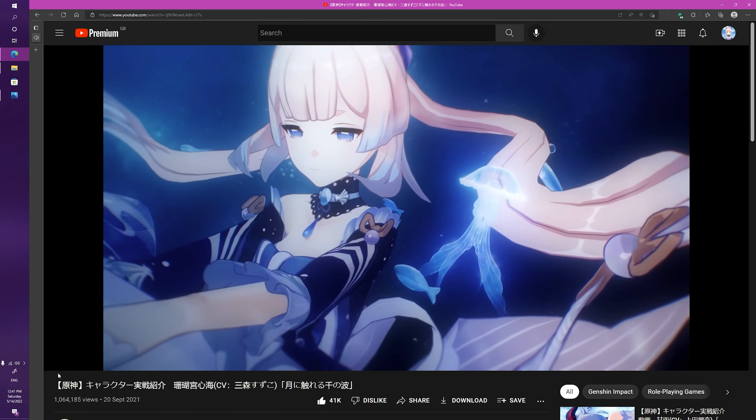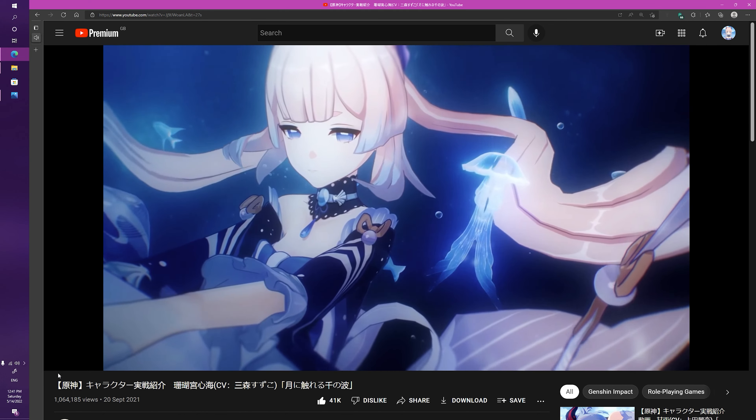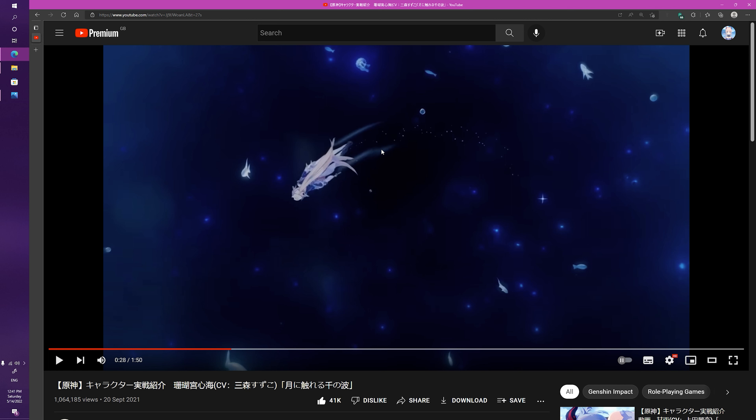Something I want to point out here: you can see Kokomi jets up to the surface, and this is on my wish list. I want Hoyoverse to create an underwater cavern for us to explore — either next to Watatumi Island or ideally near the Golden Archipelago — a very deep undersea area. It's almost like Pokémon Ruby, Sapphire, and Emerald where you surf on top of the ocean and there are designated areas where you can dive down.